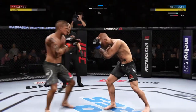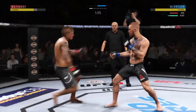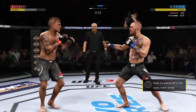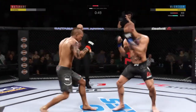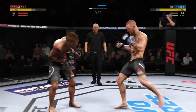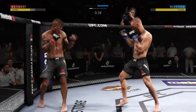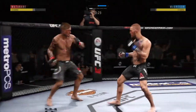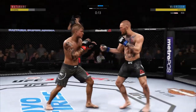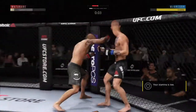That jab has been there all night. You've got to get that head off the center line. Body kick is blocked. Conor McGregor gets caught by that straight punch — his defense has abandoned him tonight. He's blocking almost all these shots. And he lands the roundhouse. There's a hard leg kick by Conor. Beautiful jab there by McGregor, and he ate a front kick. Look at that nasty jab. Hook shot blocked there by McGregor.